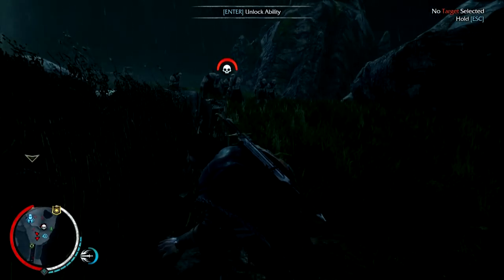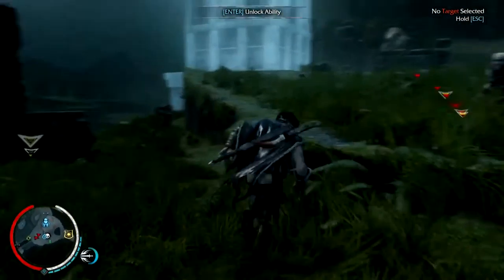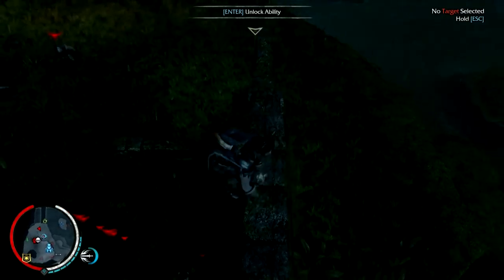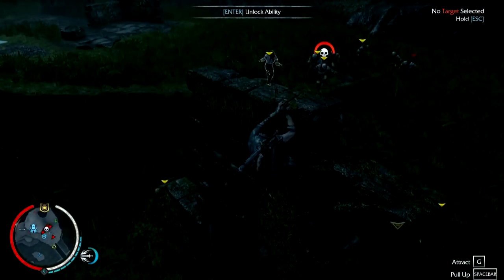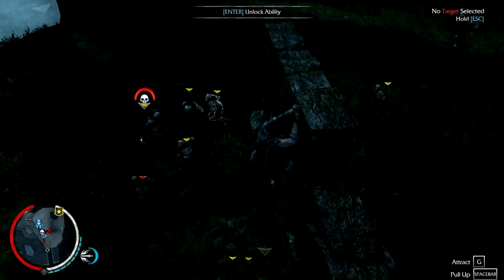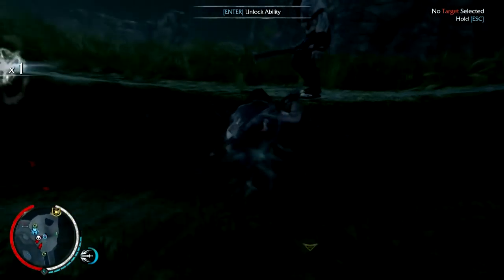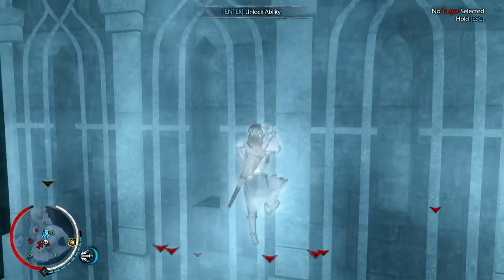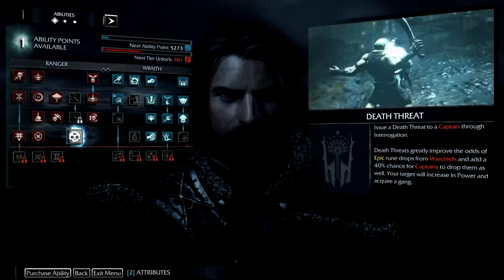How the hell am I supposed to do that actually? Can I lure it — unless I got its attention. It's the power — oh fuck. I'll destroy you! Oh, that's all. You should finish this. I'm here. All right, let's unlock a new ability. Death Threats — issue a death threat to an enemy through interrogation. That's cool.